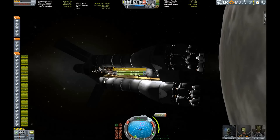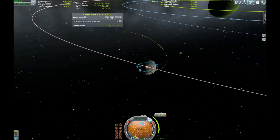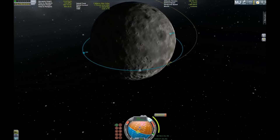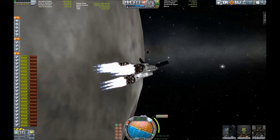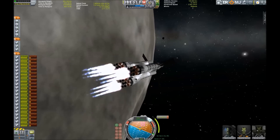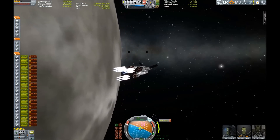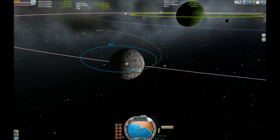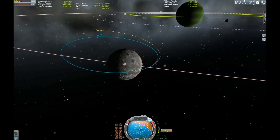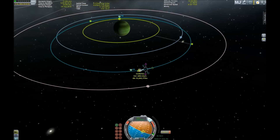So here we are, ready to go and encounter Laythe. Just a few orbits and we activate our mighty nuclear engines. Well, let's hope all those Kerbal spacesuits are radiation shielded so they get back home in one piece and not many more pieces.